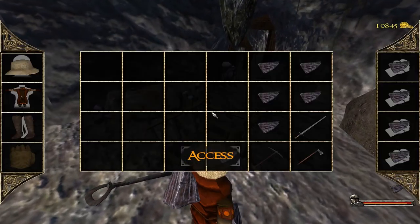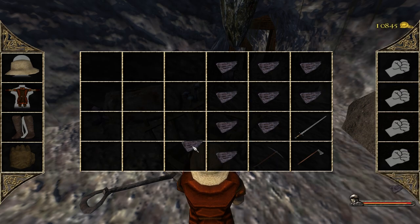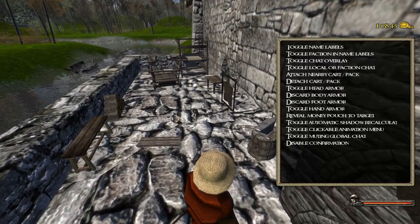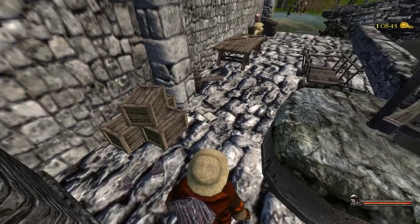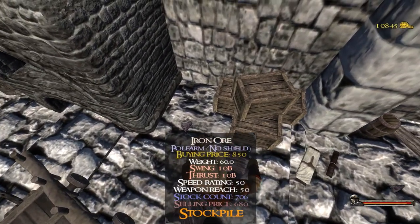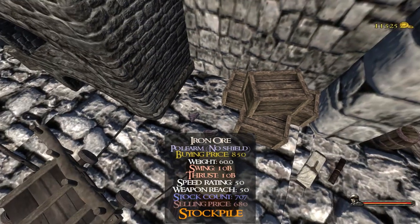Iron and salt veins are the most common ones, silver is present in a few mines, but gold and mithril are very rare and can be found only within dungeons. As with wood, you can either sell the raw mineral or process it at the forge, but that's Smith's work.